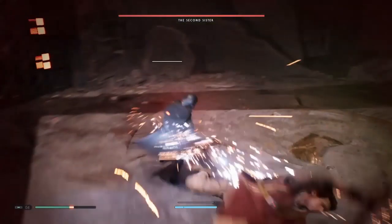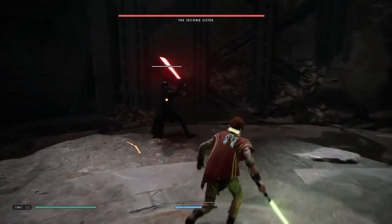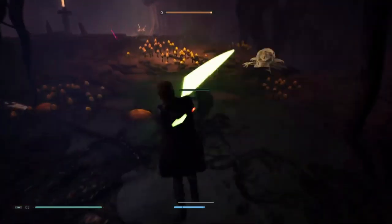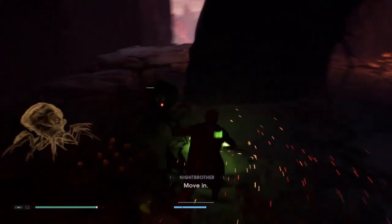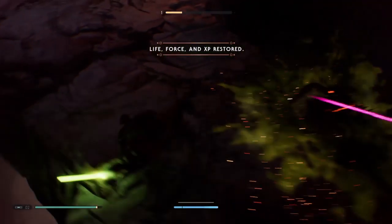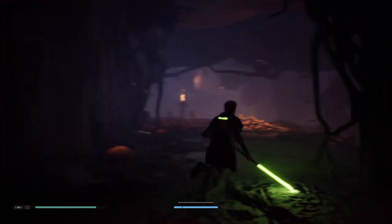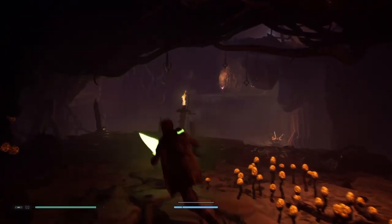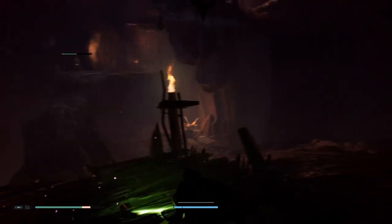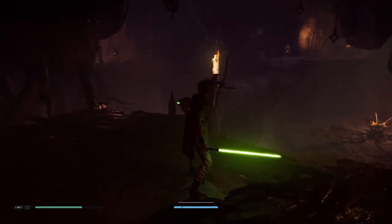That said, there is not the variety of play styles available to you that there is in a Soulsborne game. By the end of the game you will have probably most of your skill tree filled out. You can customize the appearance of your lightsaber, but you're not changing the stats in any way — it's just going to be a normal lightsaber. At certain story points it'll change to a double-bladed version with the ability to switch between the two, so there's a little style difference there which helps with certain combat situations, and there's also one other slight flourish that uses some of your force meter to activate.